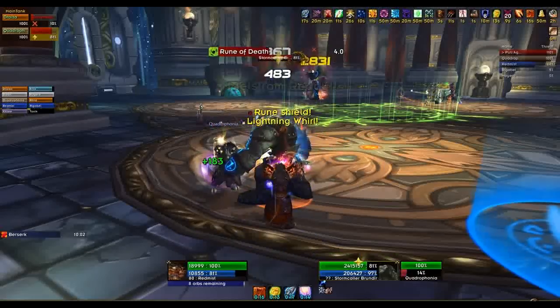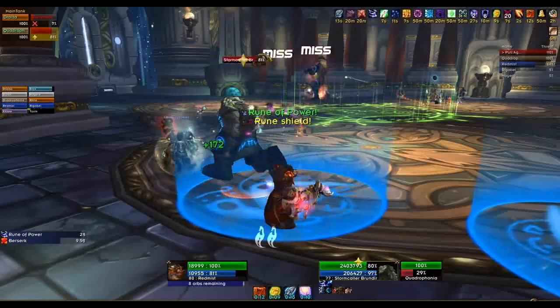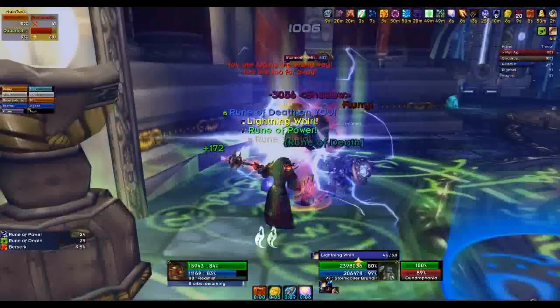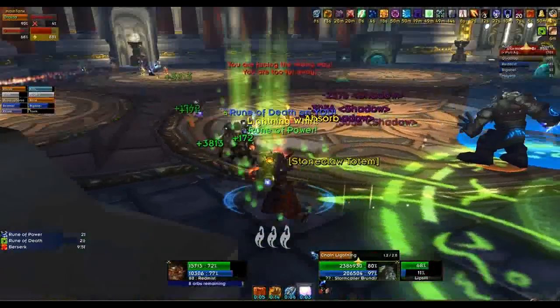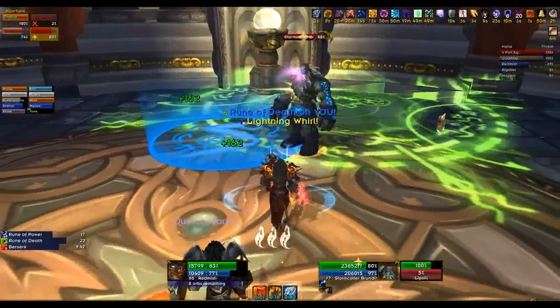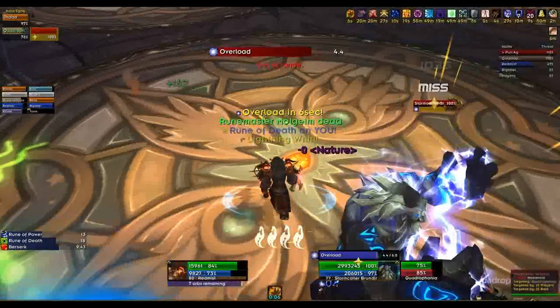You'll see me occasionally running away from the Stormcaller — that's something called Overload. Overload does 25,000 nature damage to an area with a 30-yard range. You can see there that a Rune of Death has appeared underneath us. We still need to make sure we can interrupt, so we silence him quickly and then we run away.